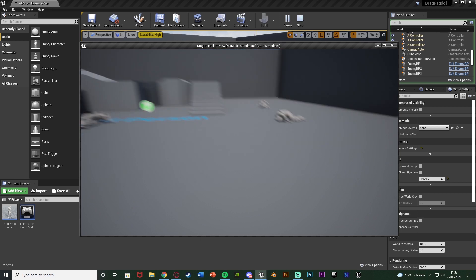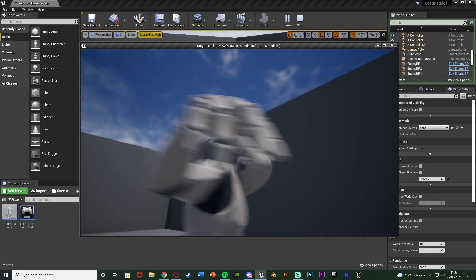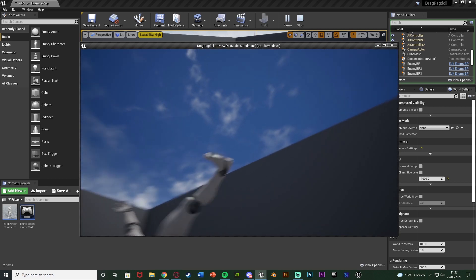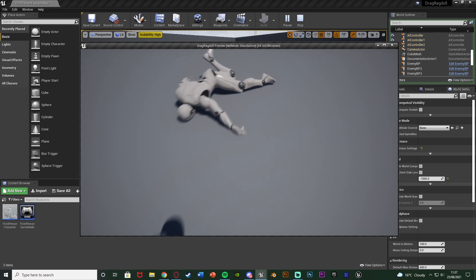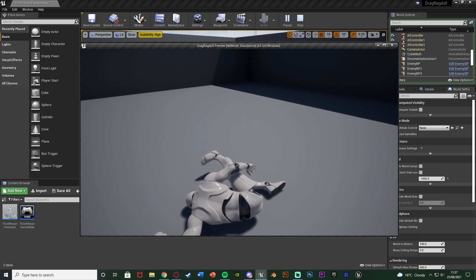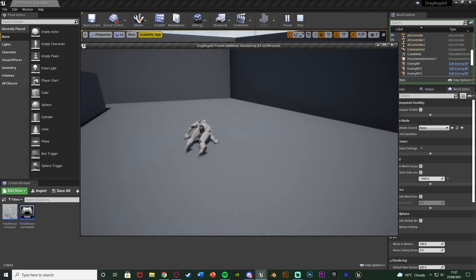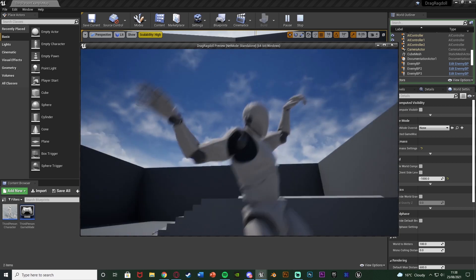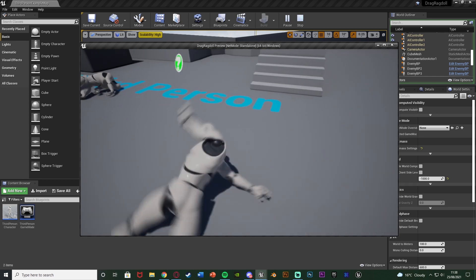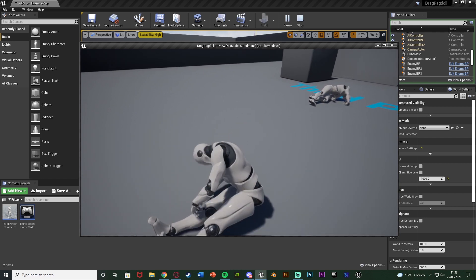As you can see they've all fallen to the floor as they're in ragdoll. If I go up to one I can hold G — you can have it press or hold if you want. If I turn my mouse you can see I am now dragging it. With this system it is also going to be dragging by a specific bone, so if I hold it by the leg I'm going to be dragging it by the leg. Same with the arm, hand, and head.